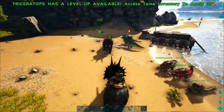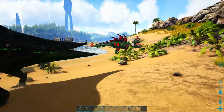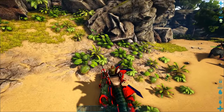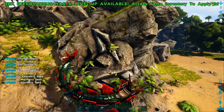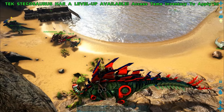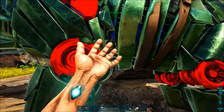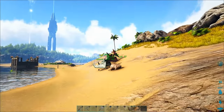Triceratops and Stegosaurs are both amazing at gathering berries — they can gather hundreds of berries in just minutes. Triceratops are reasonably easy to tame so you'll probably get one early on. A Stegosaur is much harder to find and tame, but they can rip through ridiculous amounts of berries in just seconds. They're also both great at gathering thatch. In about 10 seconds we gathered around 200 Narco berries, which will be great for making tranquilizers.